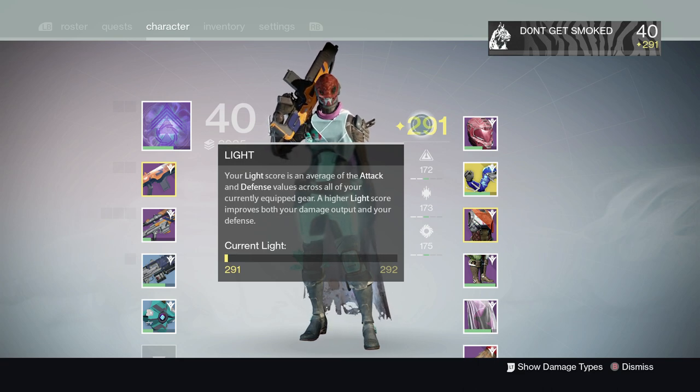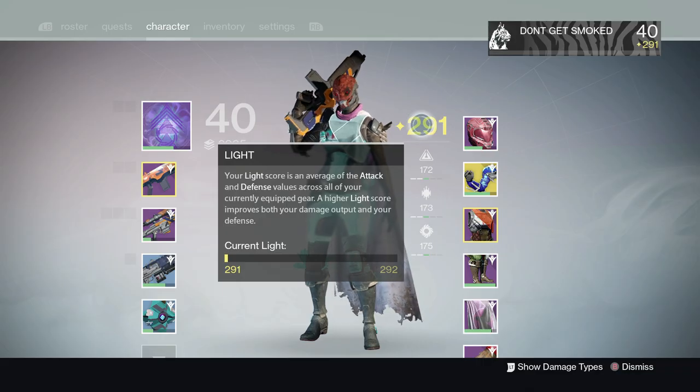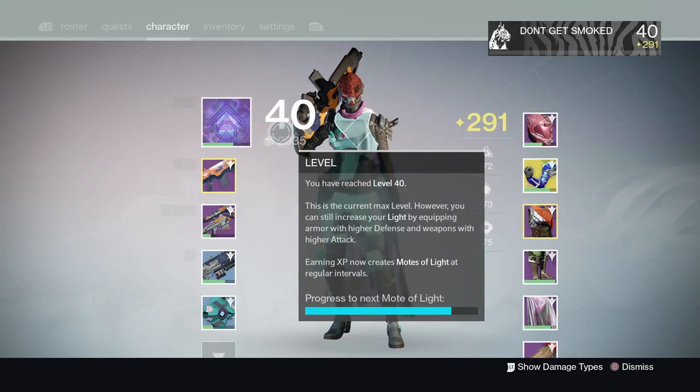What's up everyone. I'm going to be explaining how to reach 290 plus light in Destiny. 290 light is needed for the new raid, King's Fall. First up is to hit level 40, which you get from going through the game and leveling up regularly.